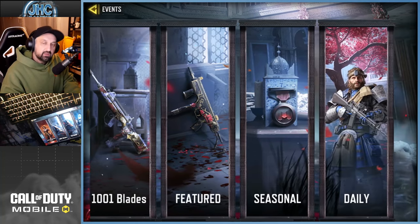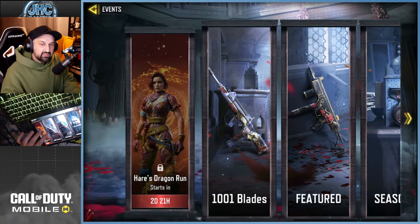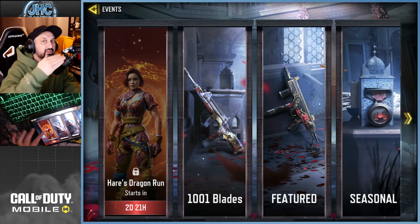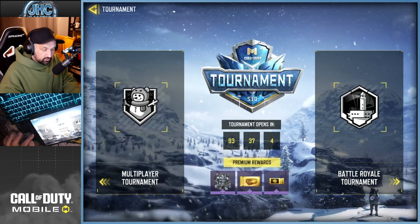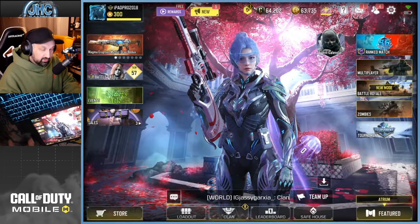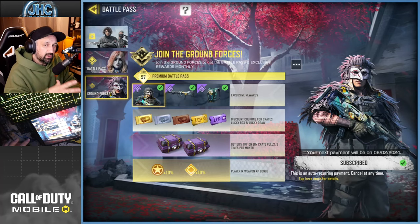If you don't want to spend money in the game, make sure you take those coupons every week: complete seasonal challenges, redeem the shop, do the daily login events, and do your tournaments. Now if you're a low spender and want to spend a little bit, you're going to get even more.